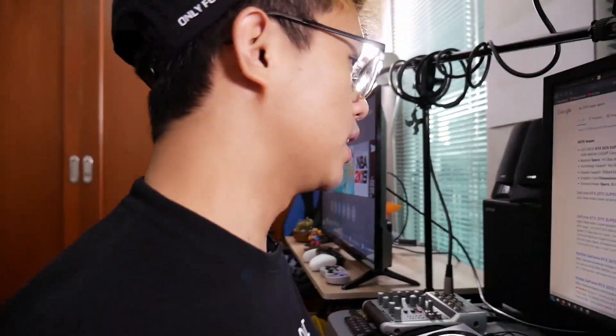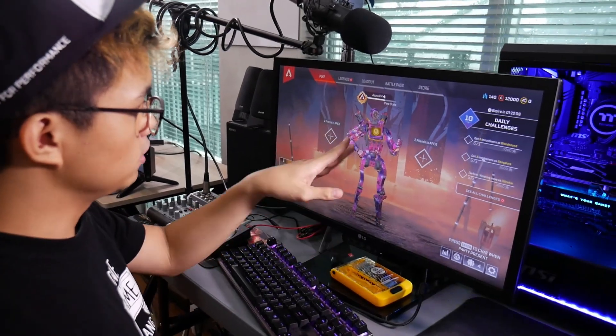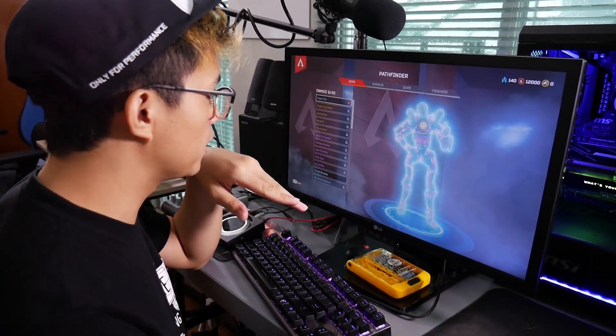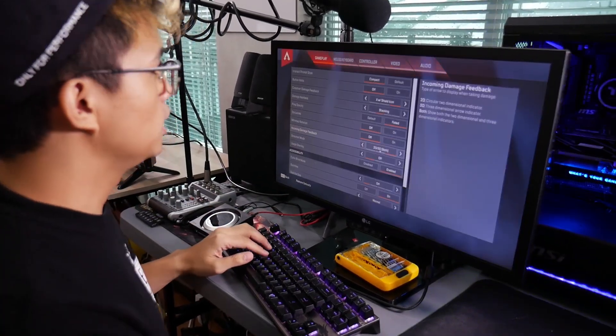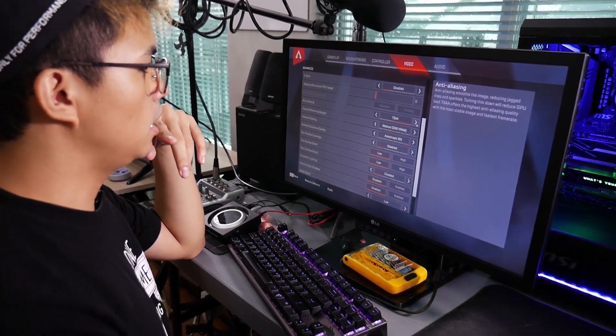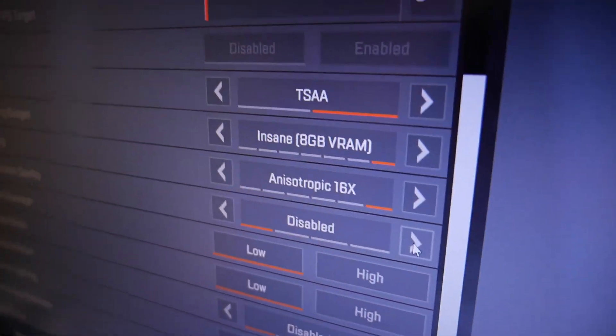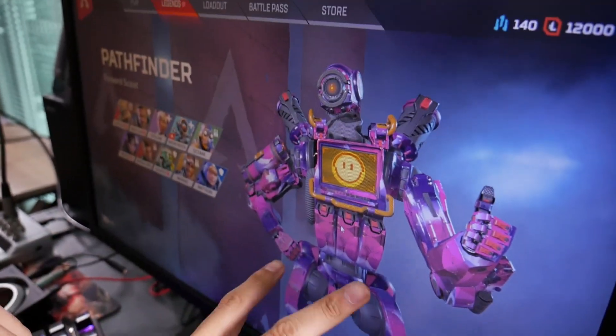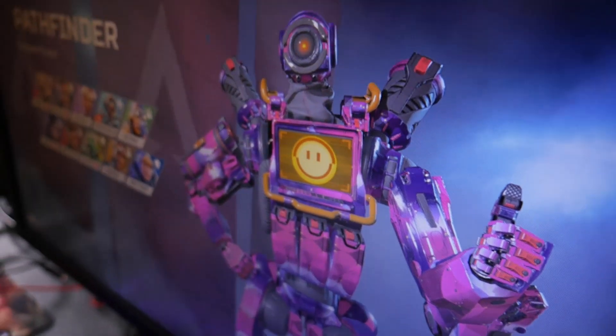Let's test out a game — I'm going to open Origin and launch Apex Legends because that's a fairly demanding game if you push it to its limits. Pathfinder looks pretty detailed honestly. Let's go to settings: V-sync is off of course, anti-aliasing we can try turning on, and let's go for high settings — everything cranked up. After the settings change, Pathfinder feels a little bit more detailed, a little more realistic. The graphics just look super nice.